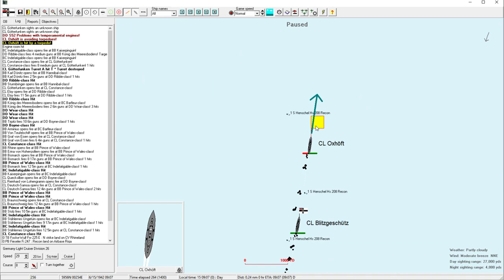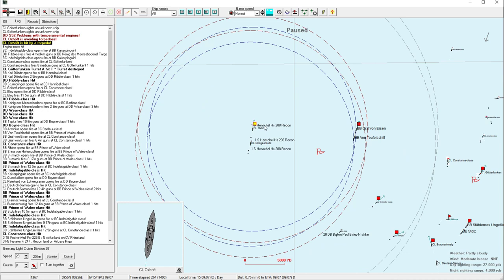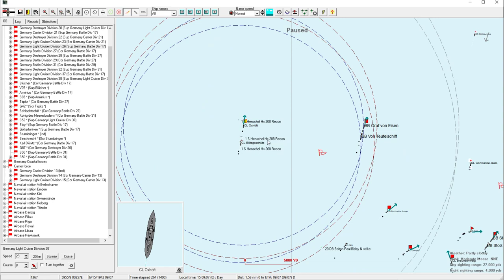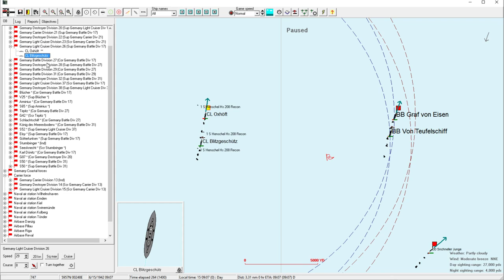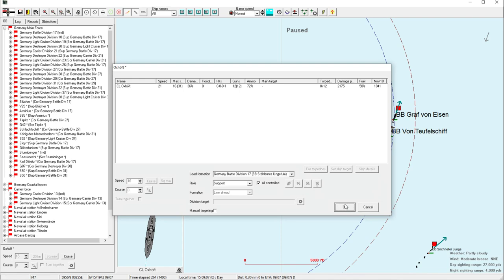This is actually from the torpedo bombers. Oxhoft is a special ship that has Torpedo Defense System level two, and it's actually paying off in a big way here. Unfortunately, what this means is this scout division is now no longer capable of scouting. The Blitz Gschutz, which is kind of an appropriate name, can go on on her own. So I will detach the Oxhoft — even though she's completely fine, her maximum speed is down to 16.